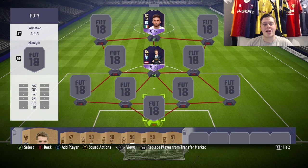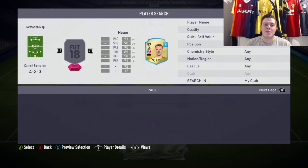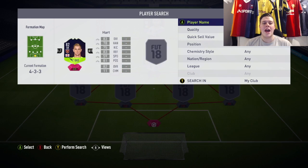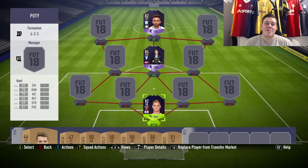Went for a 4-3-3 flat standard formation for this team. In goal we go for the Ones to Watch past-the-glory Joe Hart card — 83 diving, 78 reflexes, 75 handling, 81 kicking, 81 positioning. His height is the main thing that attracts me to him: 6 foot 5. He's 16-and-a-half thousand coins, not that expensive, same as his normal card.